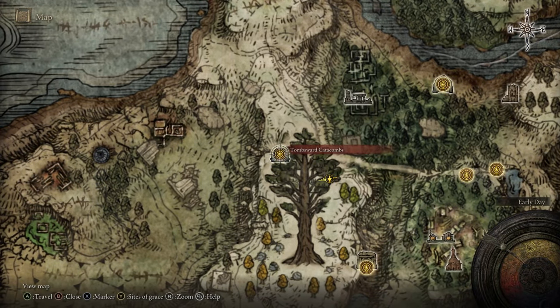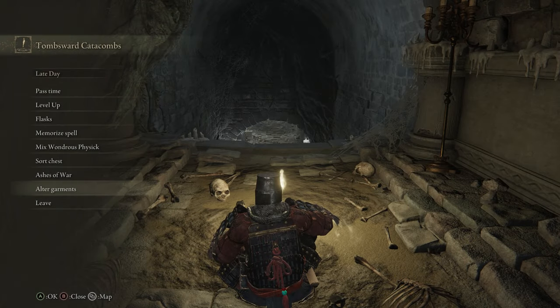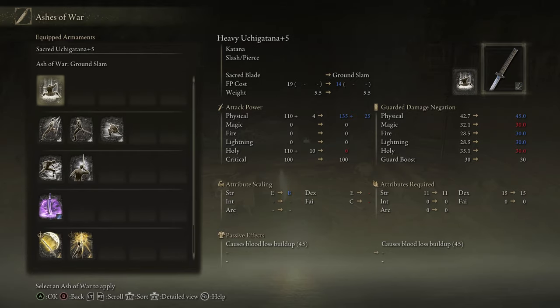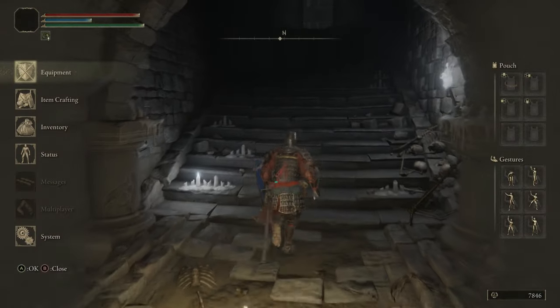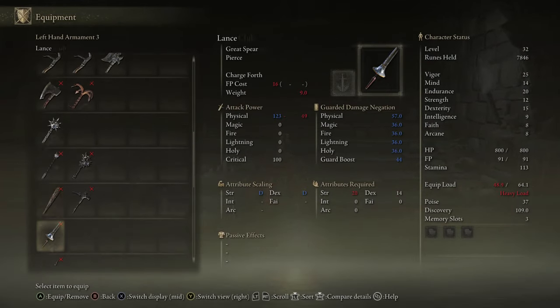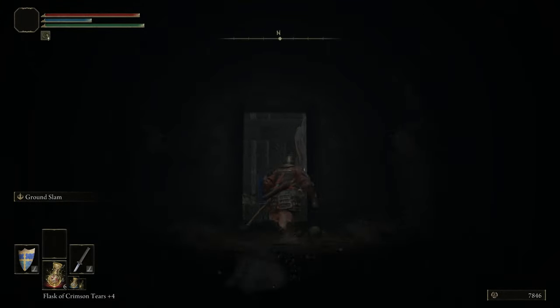We did get Lutteal the Headless Spirit Ash, which is probably the only other Spirit Ash that is at least somewhat comparable to the imps. It's way, way tankier than the imps, has much less damage, but is definitely one of the tankier Spirit Ashes. So if you want to change it up for whatever reason, Lutteal the Headless is certainly an option.